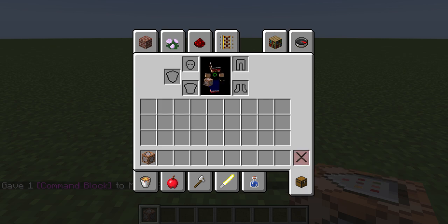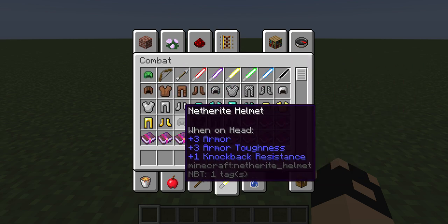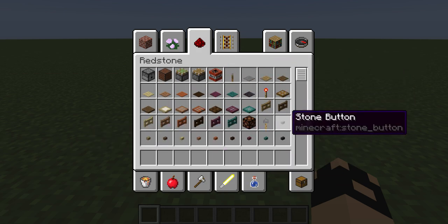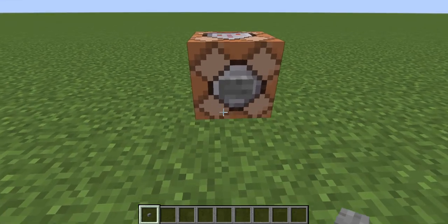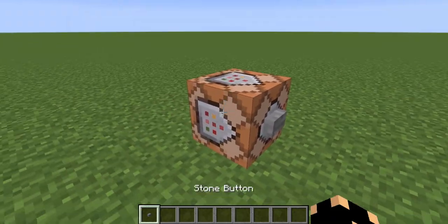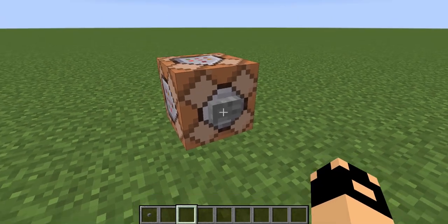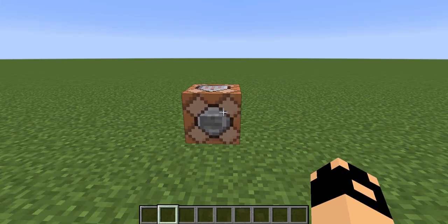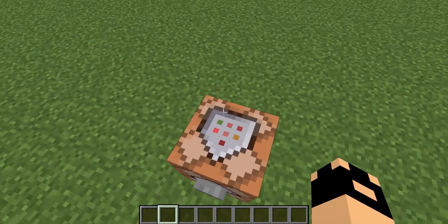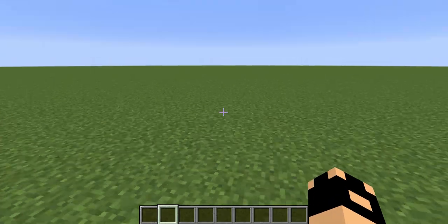Once you get a command block, just place it down. I have it saved up here — it's my texture pack, it's lightsabers. Anyway, you're going to want to get something to activate your command block. The reason I crouched when placing the button is because if you right-click on a command block it opens it, so the only way to place buttons is to crouch. Once you have that done, you're going to copy and paste one of the commands from the description of the video.